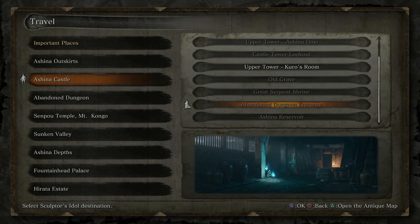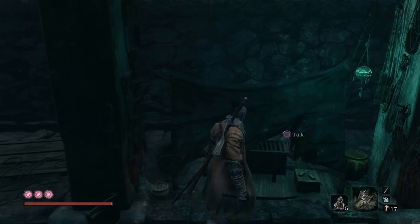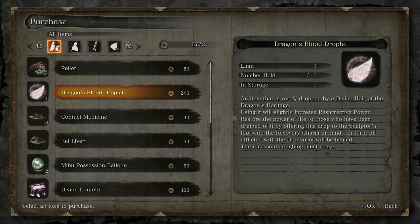There are like five in the first pond at Hirata — it's quite easy to get 19. You don't even have to find half of them; just go to big water places and you should find them. The second piece, however, is not with scales but actually with gold, and you can buy this one for 5,000 sen near the entrance of the Abandoned Dungeon.